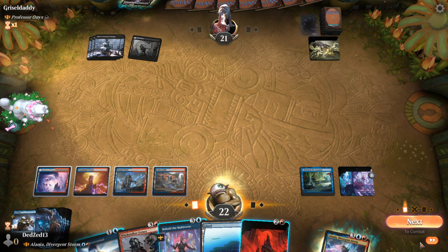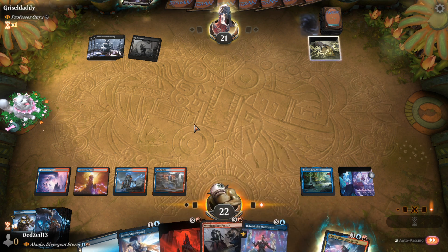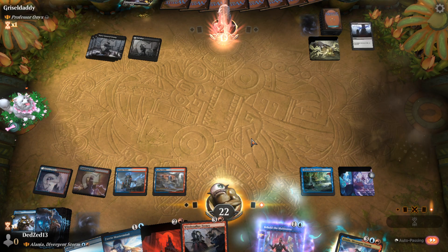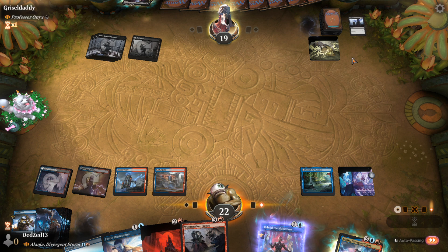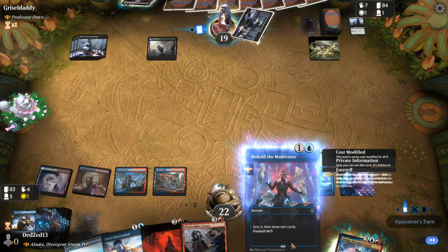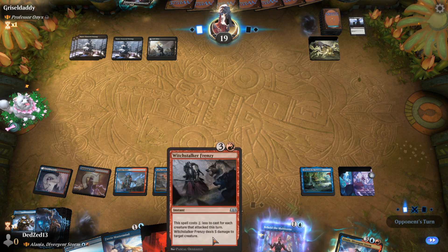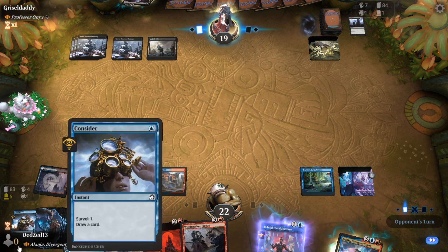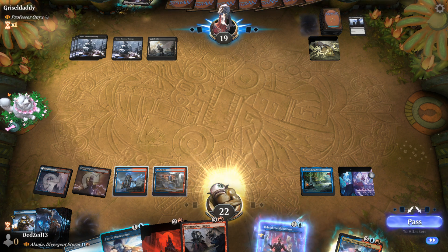Blood Moon — that's terrible. Blood Moon against the mono-color deck is not what we want to see. I think I'm going to do this. I should have played Fairy Mastermind there probably. I'm going to do this because I really need to find the counter spells ASAP. This doesn't hit Planeswalkers and I'm expecting them to have Planeswalkers. I do have a plethora of counter spells so I should be likely to see them soon enough.